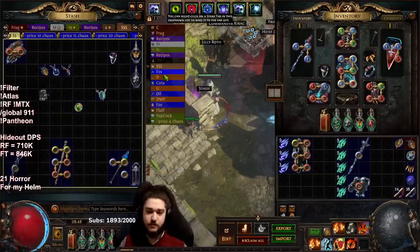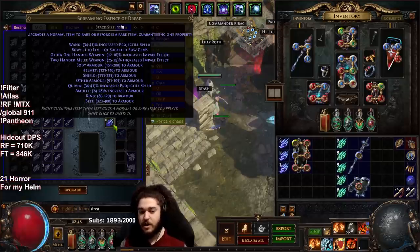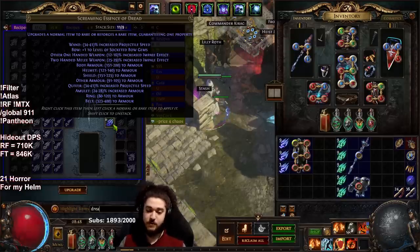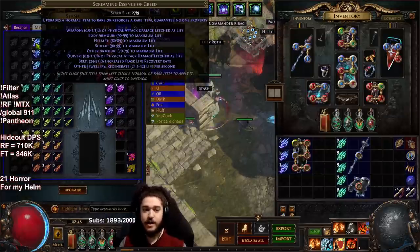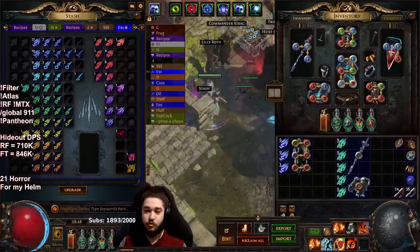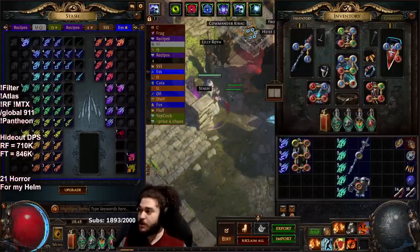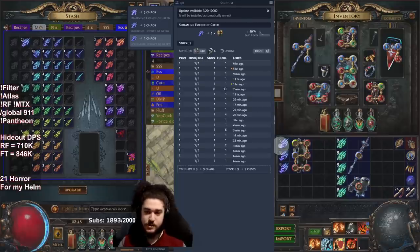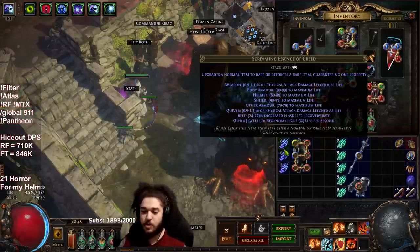For the body armor you have a few options. There's Dread, which rolls flat armor — that's very strong for Juggernaut specifically because of our ascendancy Unbreakable. We want as much armor as possible from our body armor. But Dread is expensive, so instead I'm going to go with Screaming Essence of Greed, which is only around one chaos each. Shrieking is three chaos and Deafening is five.